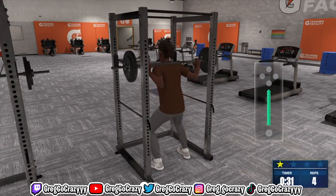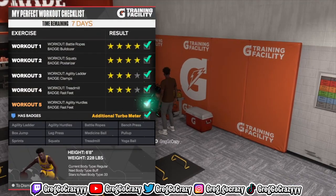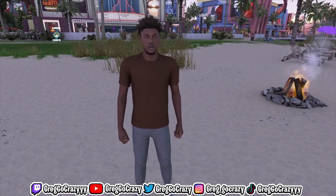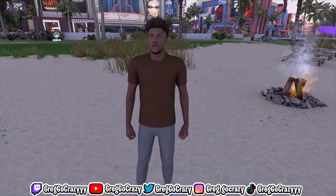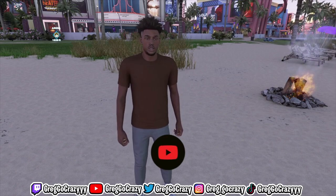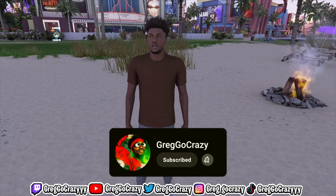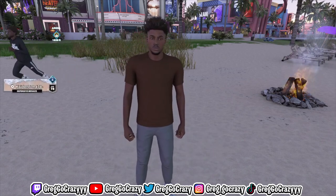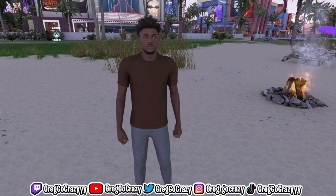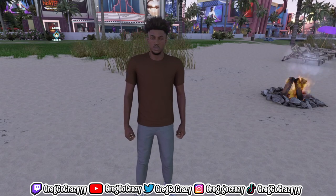Today I'll be showing you the five easiest workouts to do in the Gatorade gym facility to unlock the extra boost on NBA 2K24. What's good YouTube, it's your boy Greg. We are back here with another video — as you can see by the title and the thumbnail, I will be helping you unlock the extra gym rat boost with the five easiest workouts.